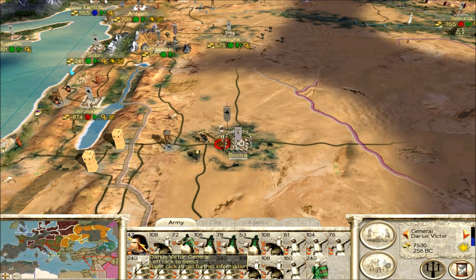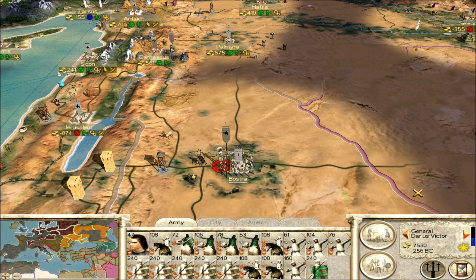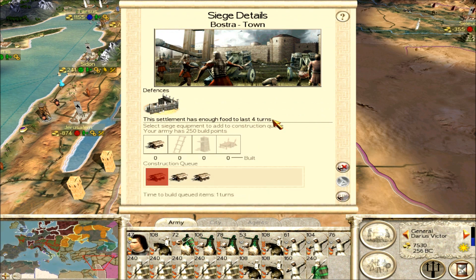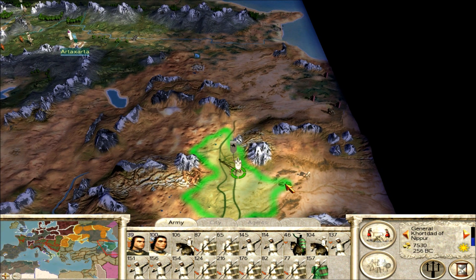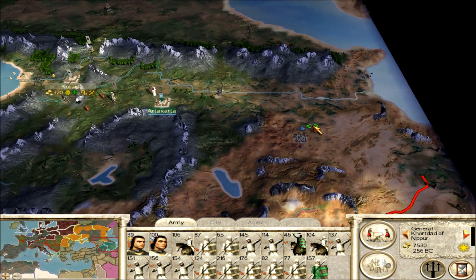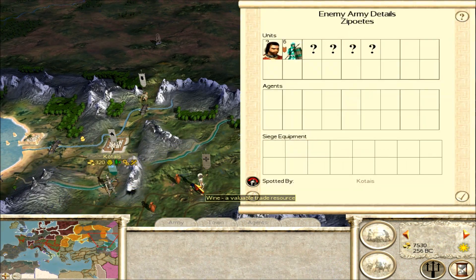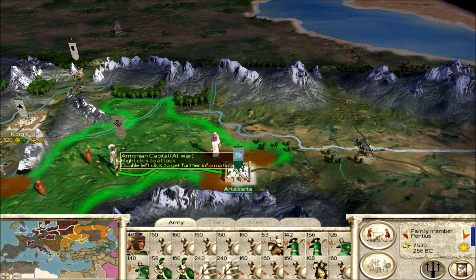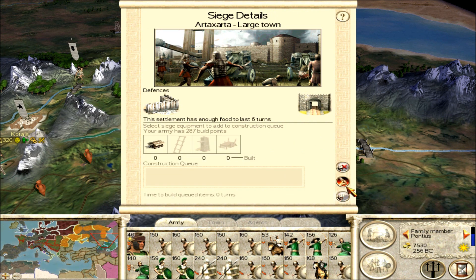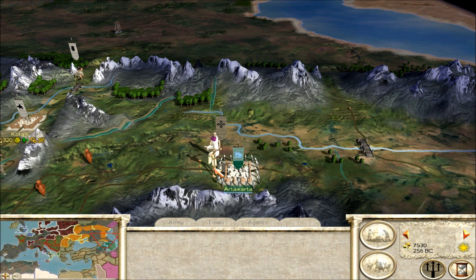With Darius Victor — the guy is pretty old right now — he's going to try and take over Bostra, but unfortunately my spies were not able to open the gates, so I'm going to take Bostra next turn. Let's move this guy — Court Dad — up to the top right here. Pontius will be sent to attack Artaxathar, whatever that's called. Apparently one of my spies opened up the gates, but looking at the army I'm not sure if I want to fight it. Might as well.